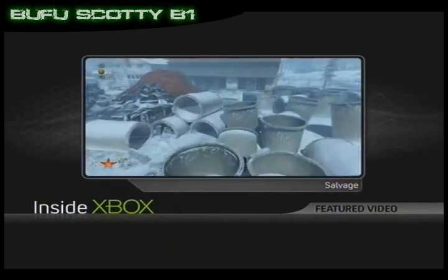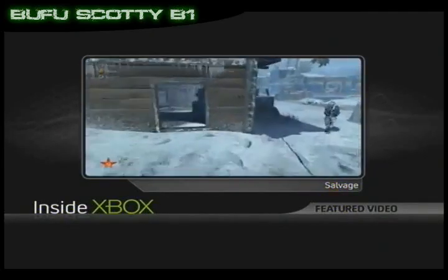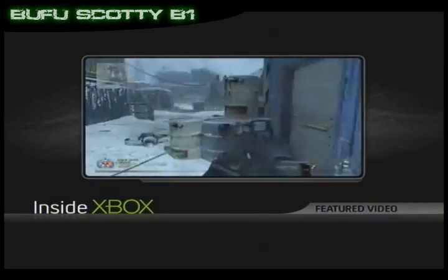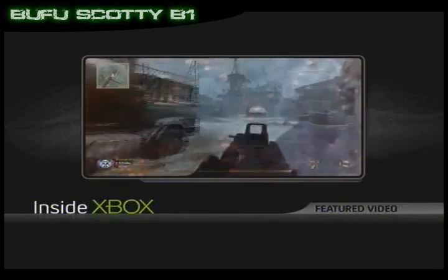Next up is Salvage, set in a snow-laden junkyard, and of the three new maps it's definitely the smallest. They've actually done a really good job with the atmosphere — the grit and the grime, the cold, the junk. I feel cold just looking at it. Also, I feel like scrapping my car. The other thing about this map is, well, look up — there's nowhere to go. It's all on one level. Simplicity itself, not in a bad way.